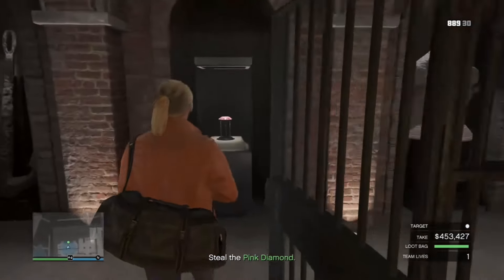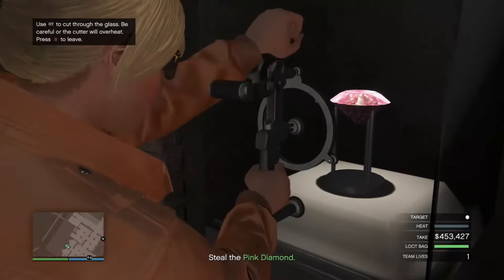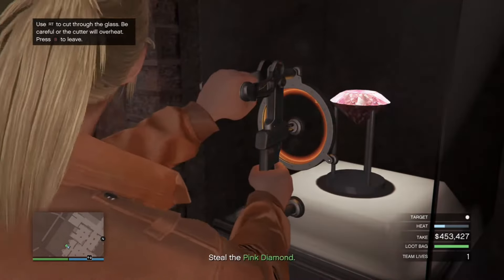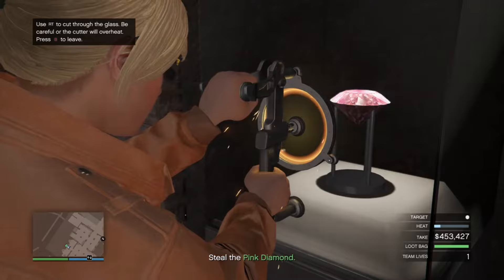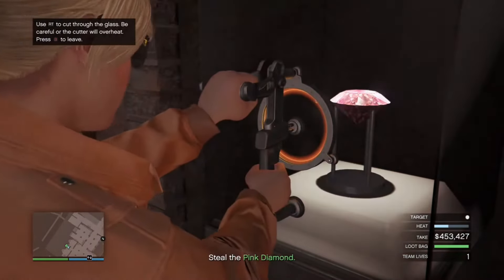Now we have access to the pink diamond and we can collect it from El Rubio's vault and make our escape. After I collect the pink diamond, my total should come to 1.7 million dollars. Whoops, didn't mean to do that — is this amateur hour?